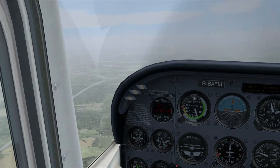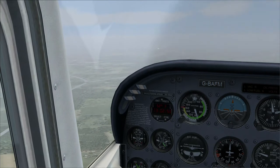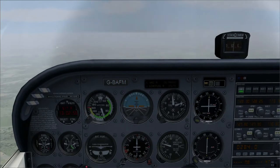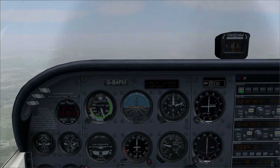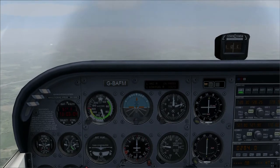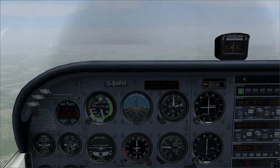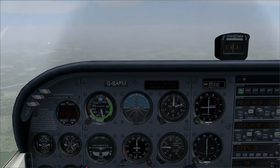The circuit height at Manston is 1,000 feet above ground level. Manston is about 200 feet above ground, so we're looking to join the circuit at about 1,200 feet. Because it's such a big runway I can see it from miles away, and I know that when we get to those lights we need to be about 1,200 feet. So I'm just going to go into a gentle descent.